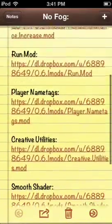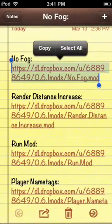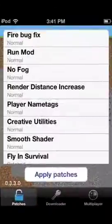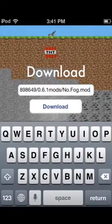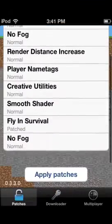Say I want to do no fog. You get the link, copy it, and paste it right into the downloader. Put in the link, click download. It will say 'new mod added to the list.' If you go down to the bottom, it will say 'no fog.'